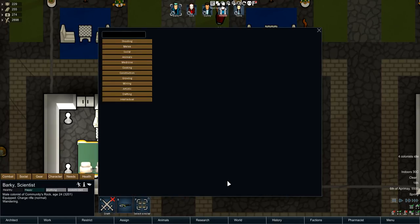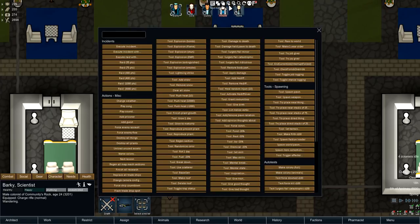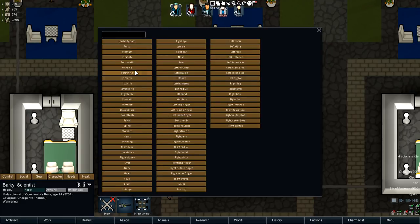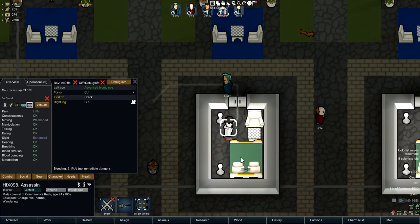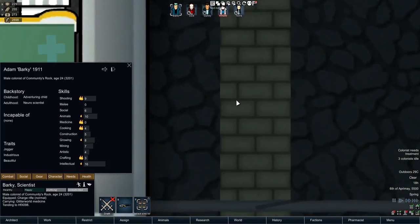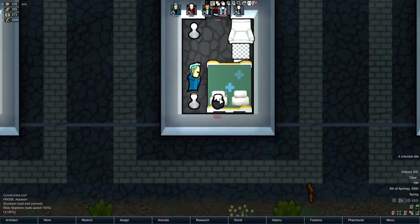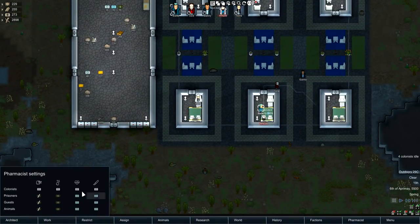Okay, setting doctoring skill to zero. Let's apply another cut — this time on his torso. Get in bed! Alright, it's going to tend to him. We've set his medicine skill down to zero so you can see it obviously takes a lot longer... and then cut tender quality is 100 — wait, I forgot to change the medicine setting.